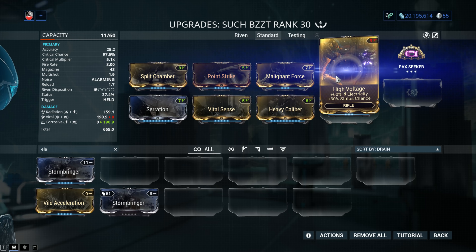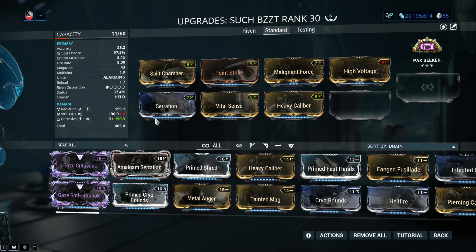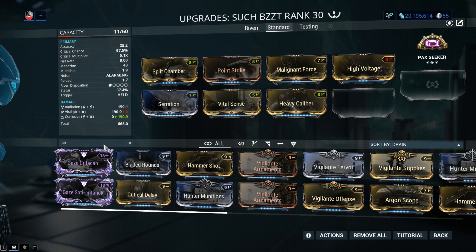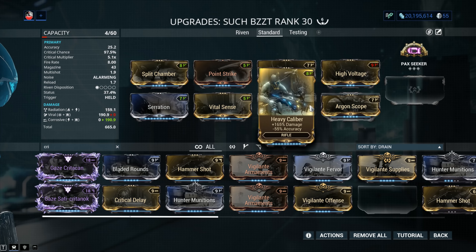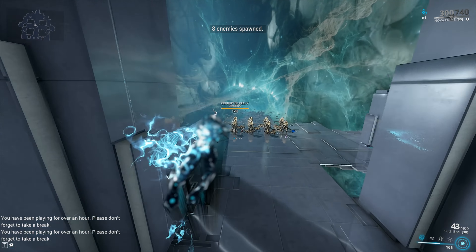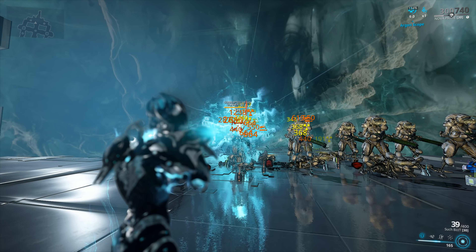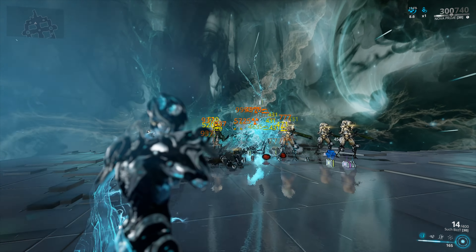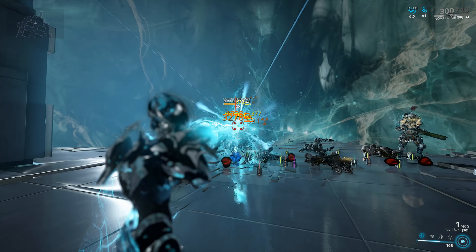We're going with Electricity — High Voltage, found on Planet Eris with a 5% drop chance from Sabotage secret caches on extraction. You also need Shellshock, so grab those 60-60 electricity mods. We're not going to be using Hunter Munitions on this one simply because without Viral on the weapon, there's nothing to increase the value of those slash ticks. So we go with more Corrosive, more damage, and more crit with Argon Scope. Critical chance should go over 150%. The weapon becomes a full-blown Grineer-destroying machine — Corrosive deals extra damage versus Ferrite Armor, while Radiation takes care of Alloy Armor on Bombards.